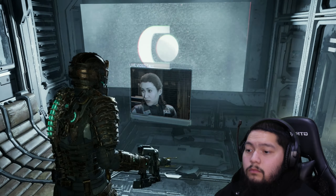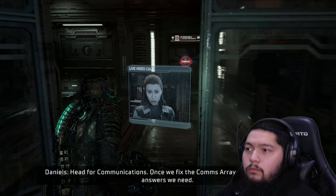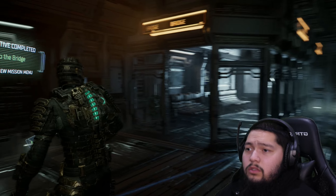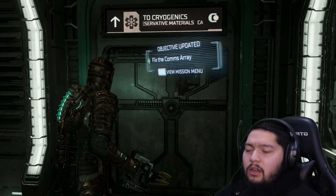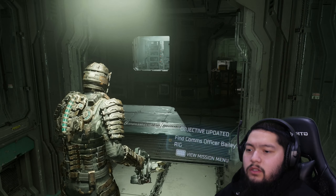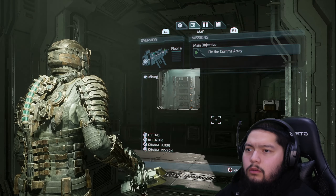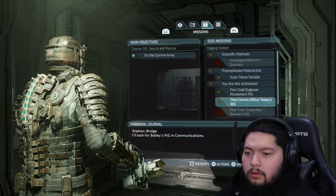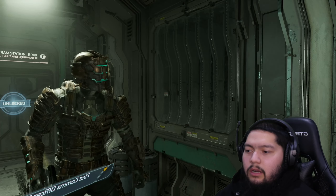Right now I'd take a rescue from anyone. Head for communications — once we fix the comms array, we can get all the answers we need. I'm gonna go to the bridge cryogenics though. Fix the comms array, find comms officer Bailey's rig. Alright, that's one of the side things. Now we got her thing tracked.